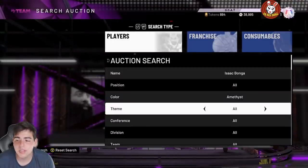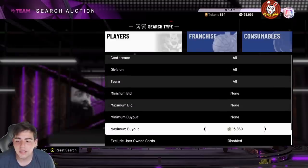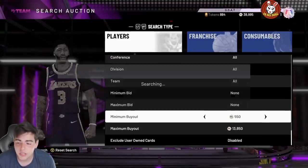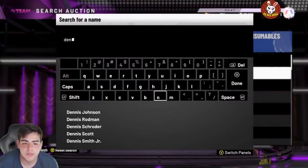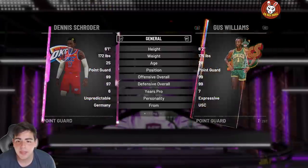Isaac Bunga is already goated so his price shall rise. I think it's time to hop on the snipe filters — you guys can make so much MT off this with the Dennis Schroeder Pink Diamond duo. Let's go over Dennis Schroeder Pink Diamond and see if his price went up. We're gonna go over some of these opals — shout out to Shake and Bake for posting all these dynamic duos.